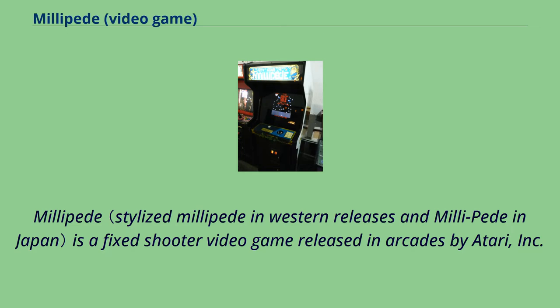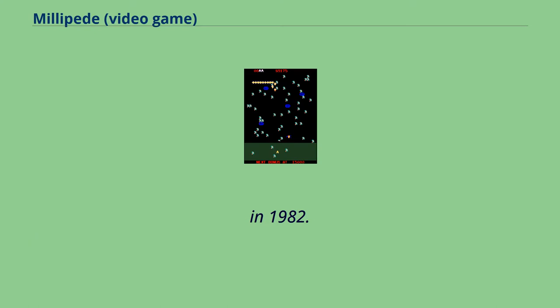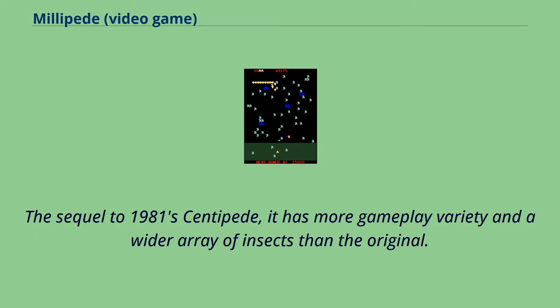Millipede is a fixed-shooter video game released in arcades by Atari Inc. in 1982. The sequel to the 1981 game Centipede, it has more gameplay variety and a wider array of insects than the original.